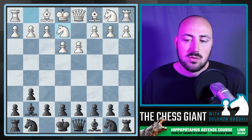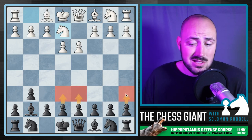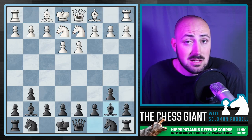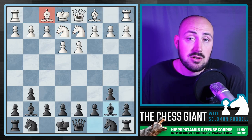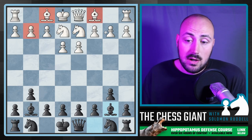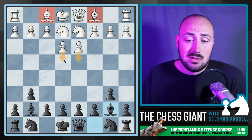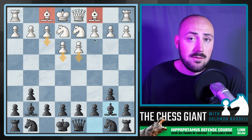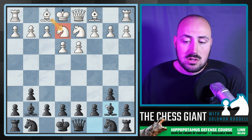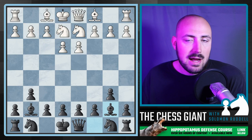The cow continues with a move like Ng2. Usually in the hippo I recommend moves like D6, E6, A6, all that kind of stuff. But if White's playing this low, why not just fianchetto both of our bishops? Because of the fact that now White's bishops can't fianchetto — which in the cow, White doesn't even try. It is an advantage that White can't even move either of these pawns. On top of that, these bishops aren't going to be able to develop, because the second you do, we're simply winning a pawn.